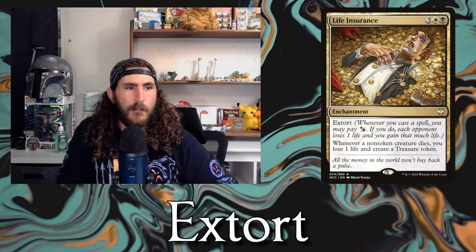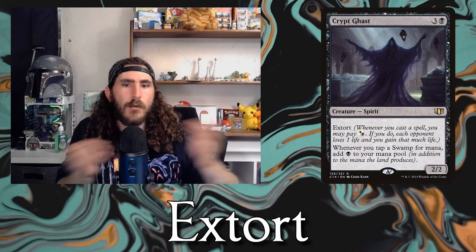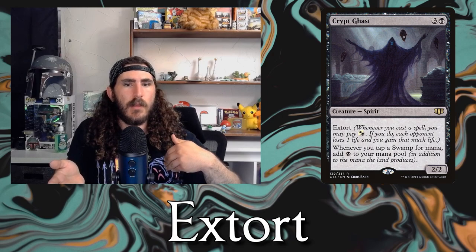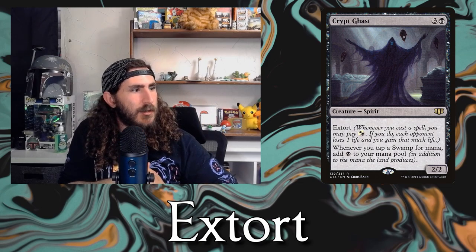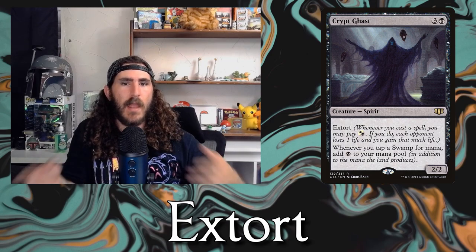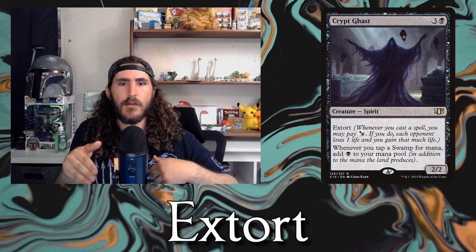The next ability is Extort. Blind Obedience and Crypt Ghast come to mind. Extort is whenever you cast a spell, you may pay a white or black hybrid mana. Whenever you do, each of your opponents loses 1 life and you gain that much life. So in a Commander game with three opponents, if you cast a spell and pay the Extort cost, your opponents each lose 1 life and you gain 3.